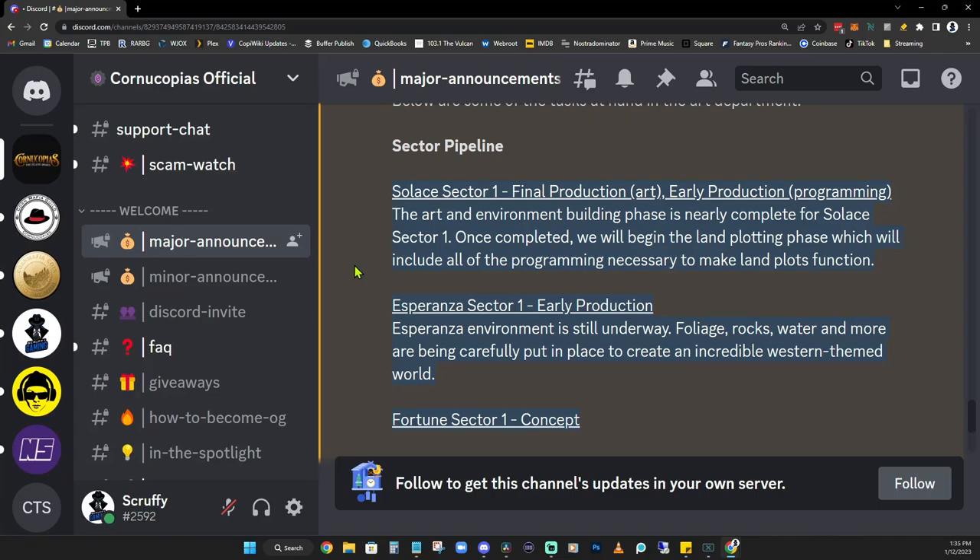Next, we get to Esperanza, sector two. That one is in early production. They say the Esperanza environment is still underway — foliage, rocks, water, and more being carefully put into place to create an incredible Western-themed world. And then there's Fortune, still in concept phase, but I'm super excited to see what they come up with for that one in the future.